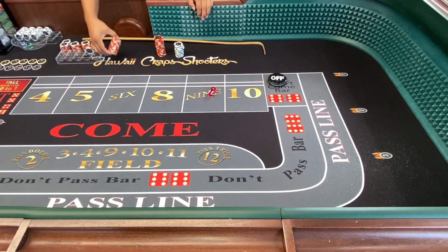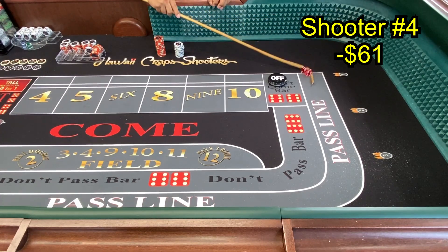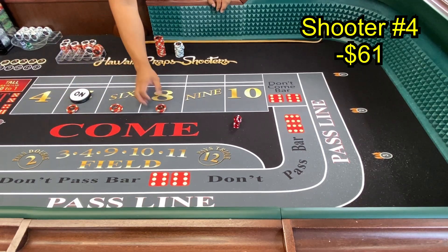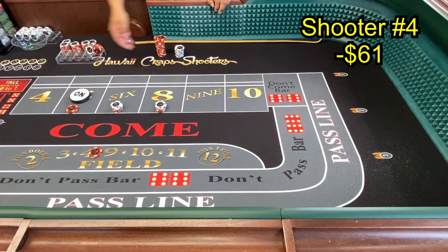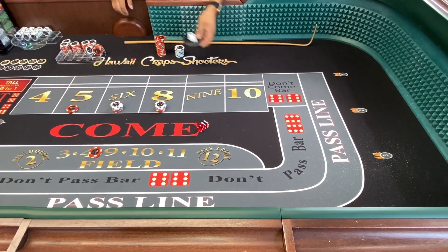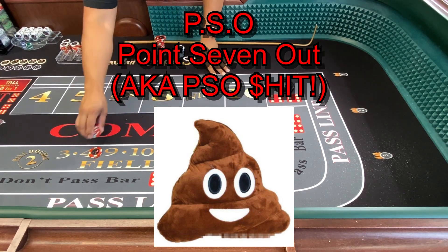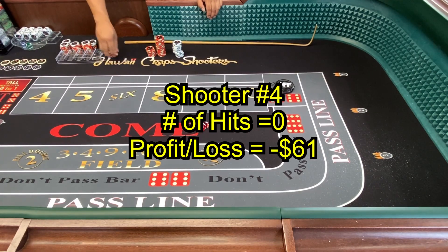Now we're coming out for our fourth shooter. Dice out: five — mark the five, no field five. We set up our Iron Cross again: $15, $18, $18, and $10 in the field. Seven out! Point seven out — that's where we get hit. We call them PSO — point seven out — it kills any strategy, including the Iron Cross. We didn't make any money on that shooter.